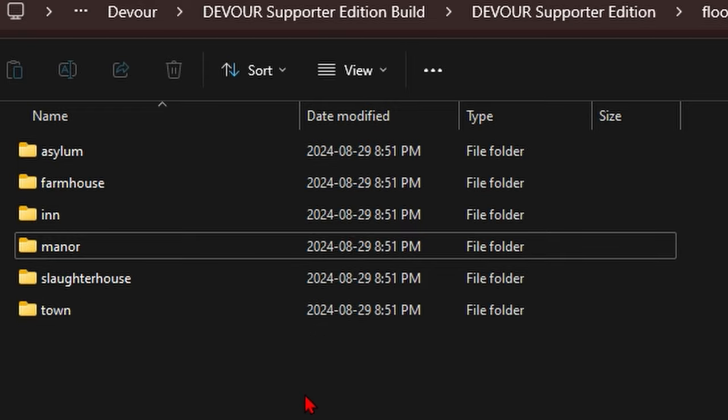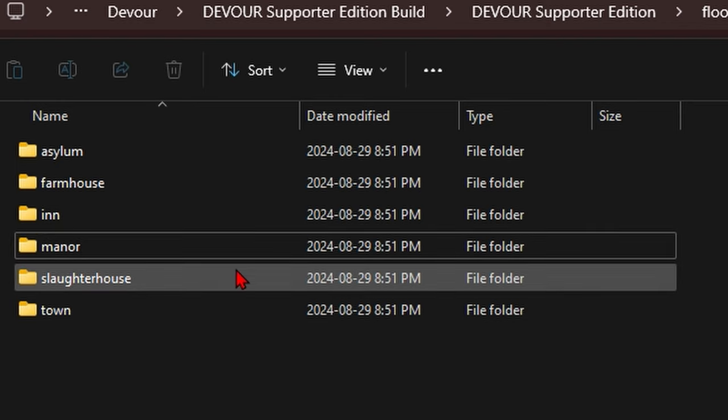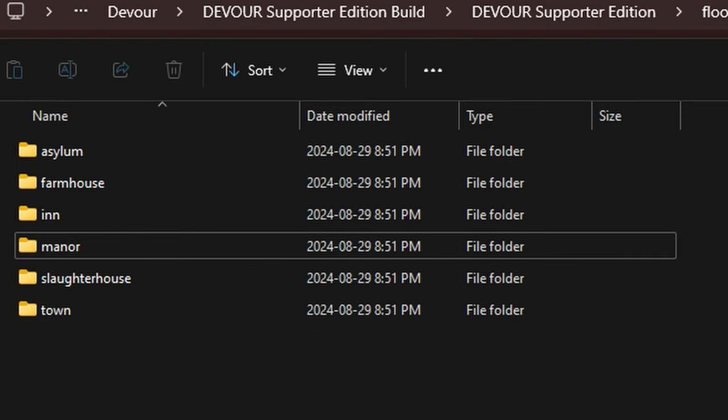If you didn't know, if you got the supporter edition, you can actually look through the files and they give you the floor plans for every single map, including the upcoming one. Last time we were able to see the Salara house before it released, and now we have the manor.